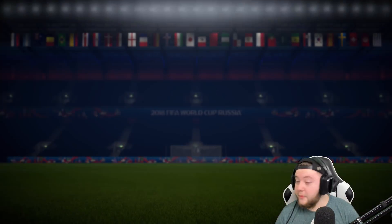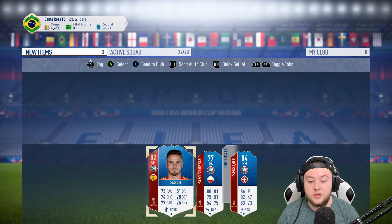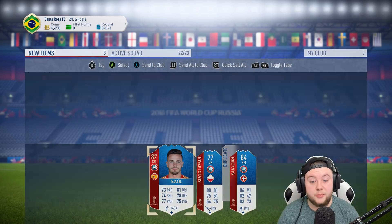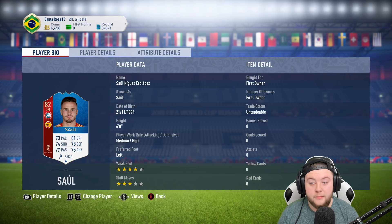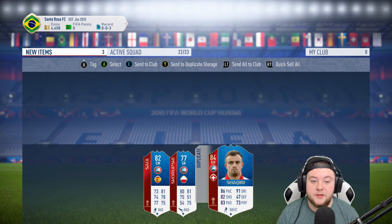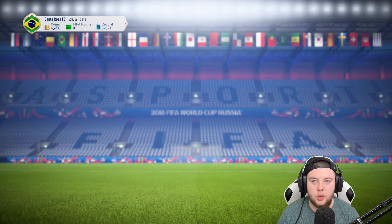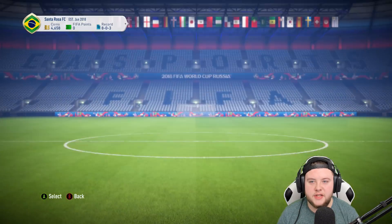We can only hope and pray that the second player in this pack is good. Saul! That's actually pretty good — he's an insane card on this game, I might have to use him. Shaqiri, gonna have to put you in the duplicate storage for now. Store these two in the club, and I think I am actually going to have to play Saul because I really like his card on this game.